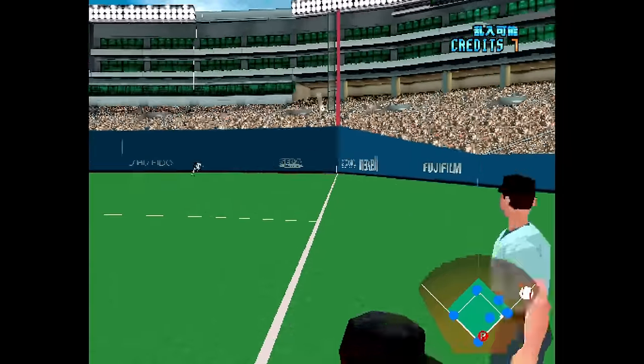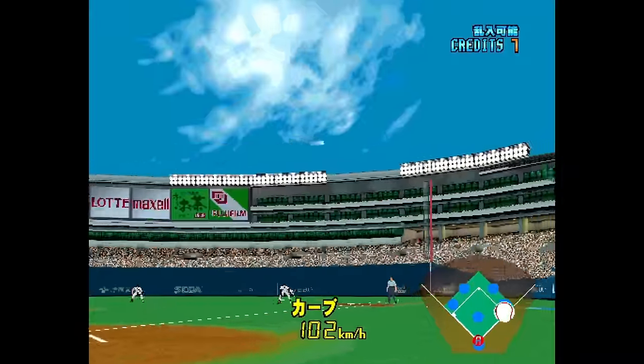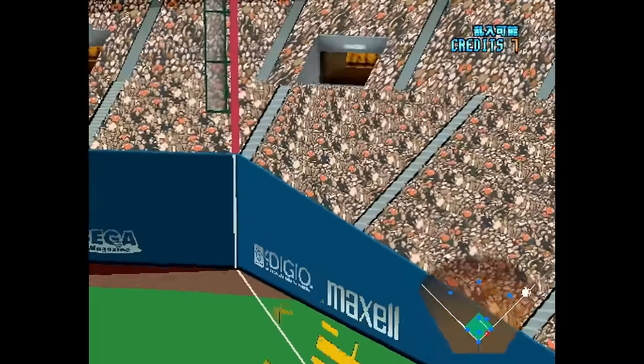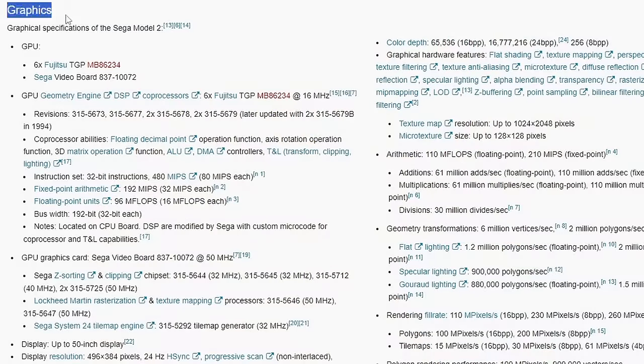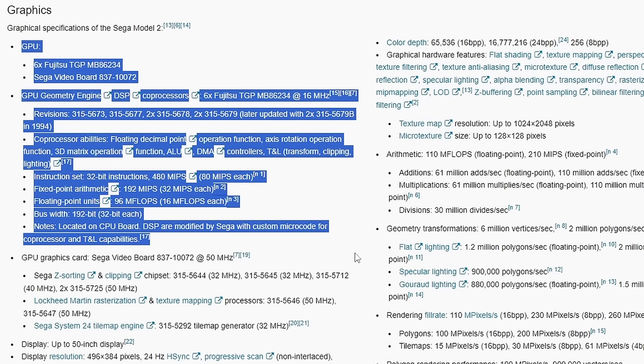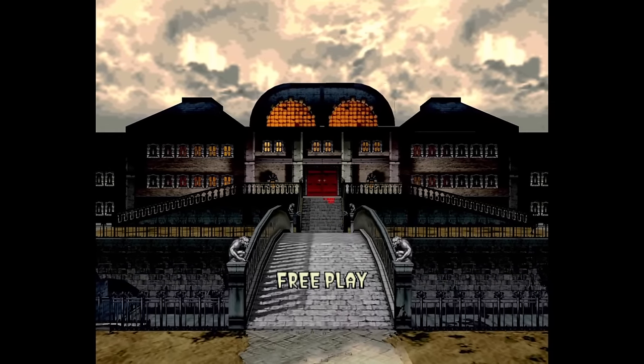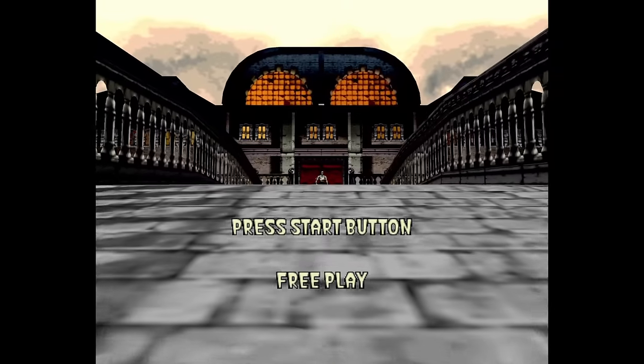Those DSP chips show up on the Model 2B and would have to be factored in for MiSTer. We're starting to expand how many chips need to be running at once. With logic elements you need to fit all the chips on simultaneously — it's not just about megahertz, it's also about having enough logic elements and laying them out in HDL and Verilog code. We now have six Fujitsu chips on the board plus the Sega video board. Compare that to Nintendo 64, which basically has three total chips — chips are piling up fast.